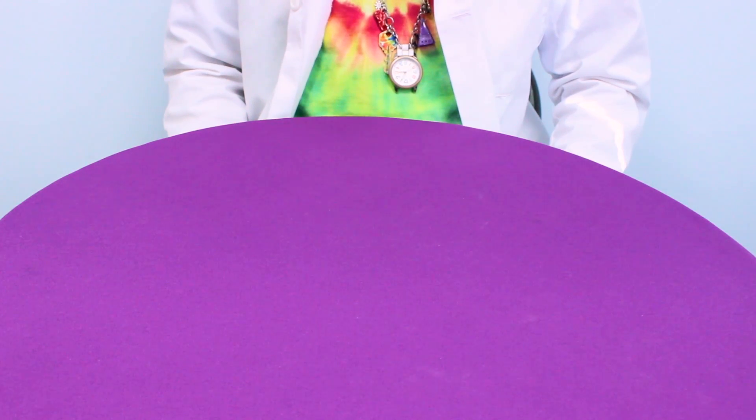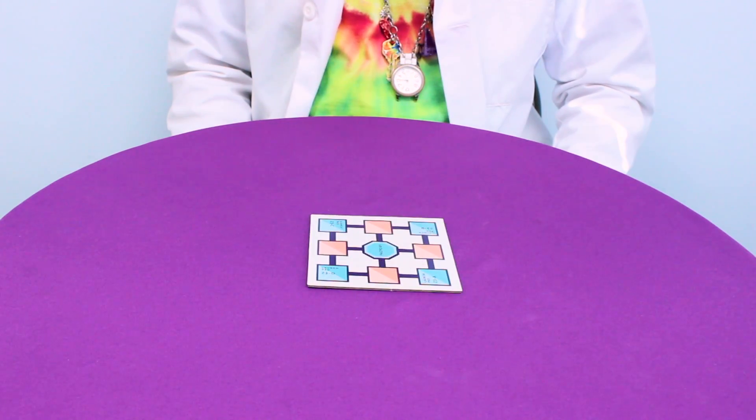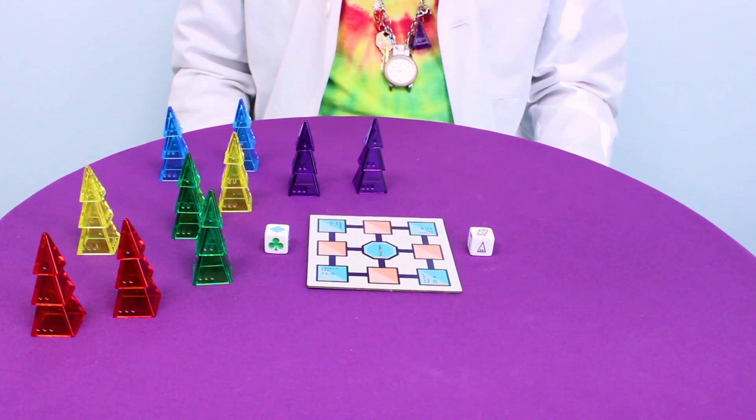For this game, you'll need the Launchpad 23 board, or any 3x3 grid will do, the pyramid die, the color die, and two pyramid trios for each of the five colors on the color die.